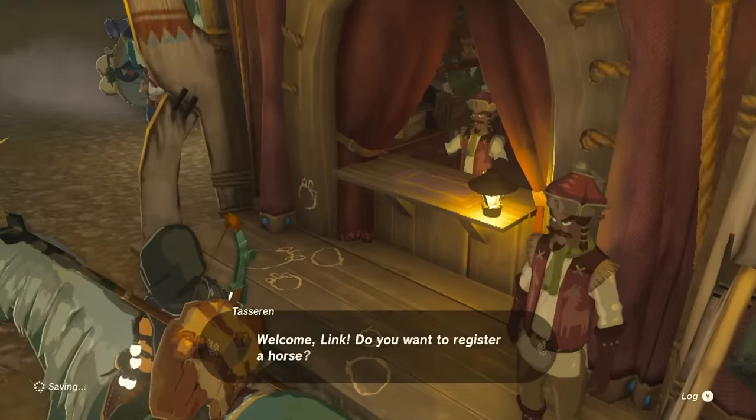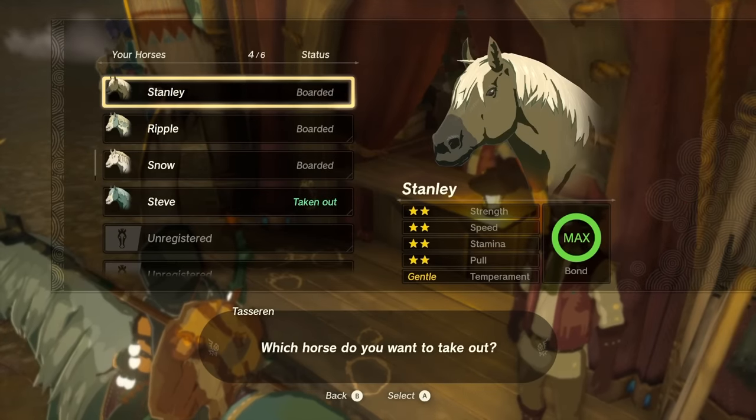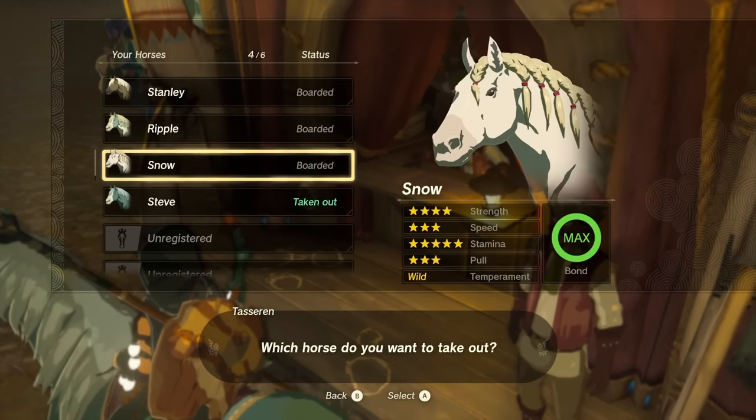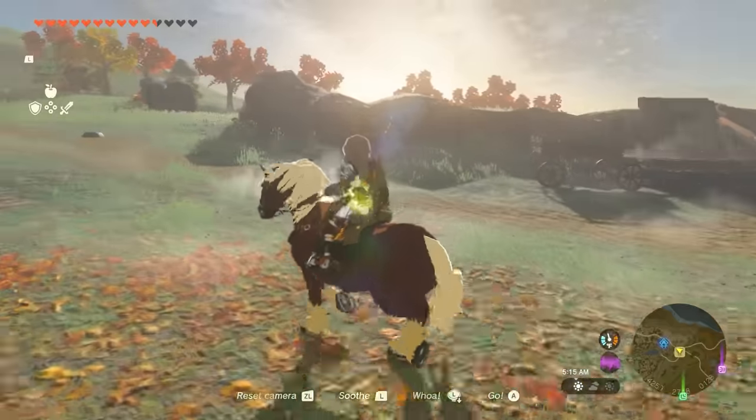Those who have played Breath of the Wild may find an extra treat when using a stable. If you have save data from the previous game on your current console, the game will transfer over any horses you have stabled in the previous game, including their names and customization.